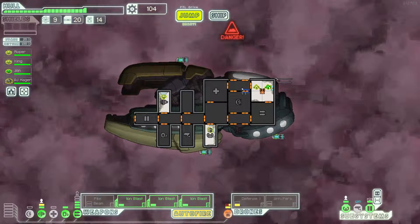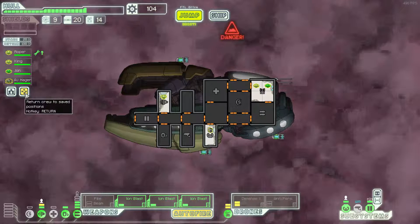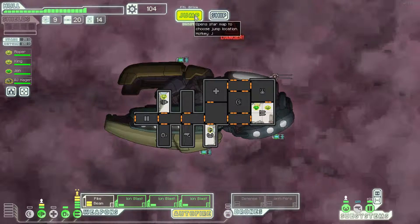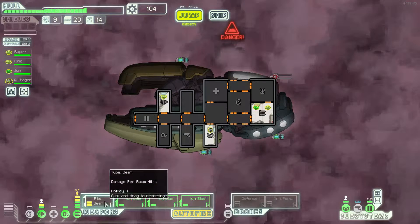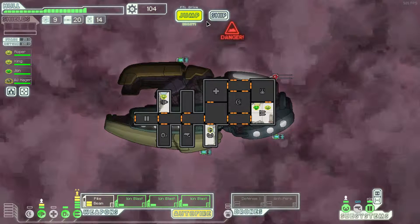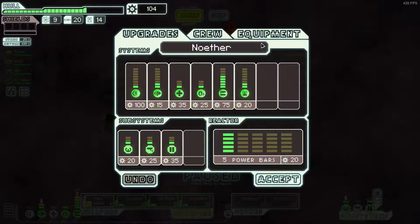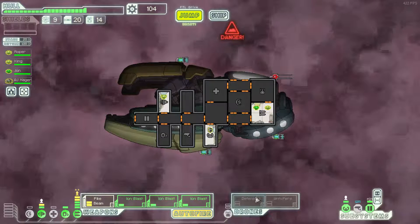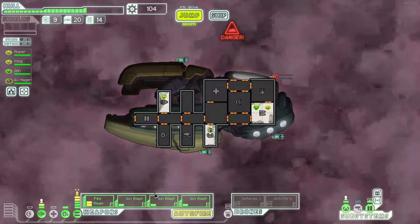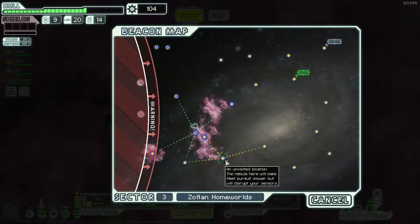Welcome back to part 2 of this FTL Let's Play. We're playing as the Sultan ship, the Sultan V. We're in sector 3. We have 3 iron blasts and a pike beam, and I think this is looking good to carry us through this sector and probably the next one as well, especially with 2 automated reloaders, which should help a lot. And a defensive drone. We're not that overpowered at the moment, so we'll keep trying to get a little something else.